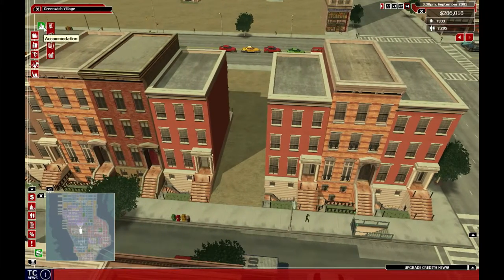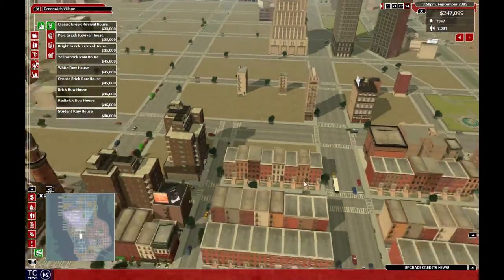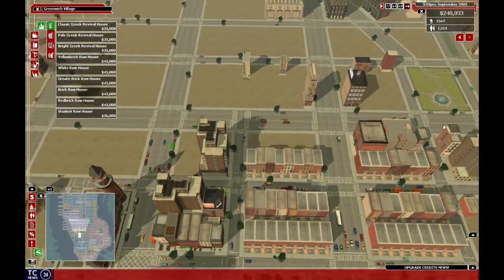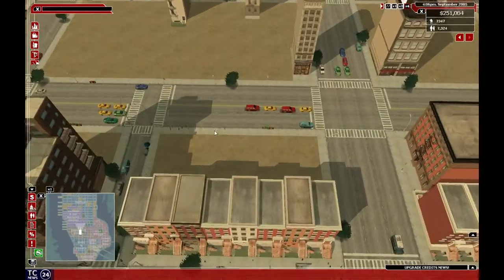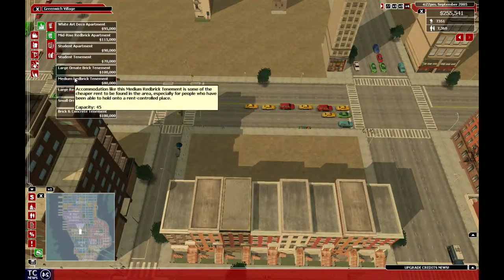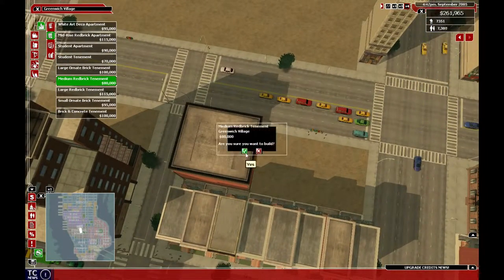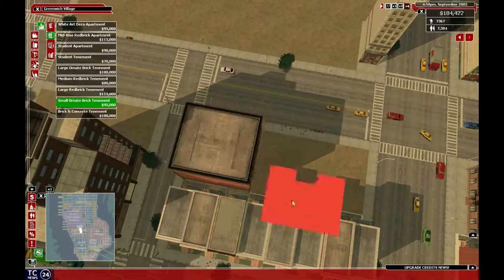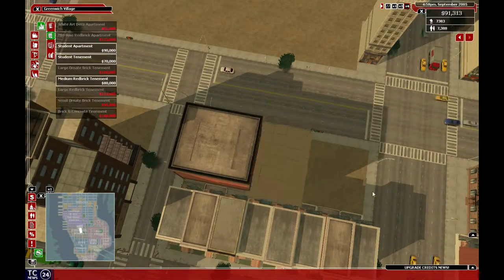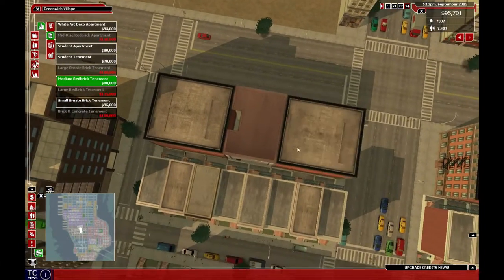I was like, why isn't this fitting here — it should. There we go, finish that. We'll fill out the rest of this block. That is a perfect square — I never noticed that before. It doesn't look like a square because there's some sidewalk in front, but it is apparently a square.